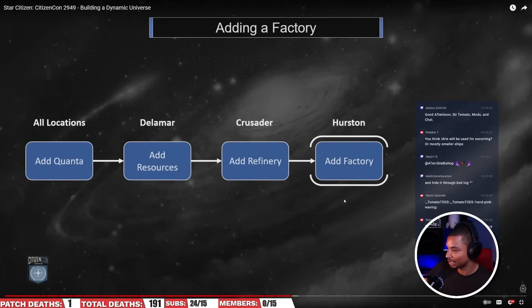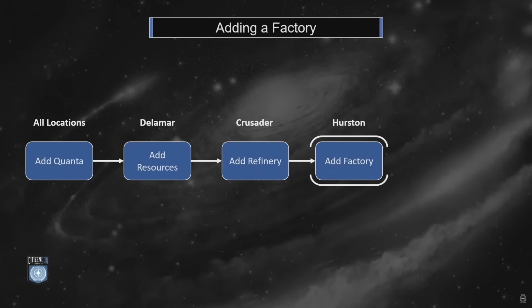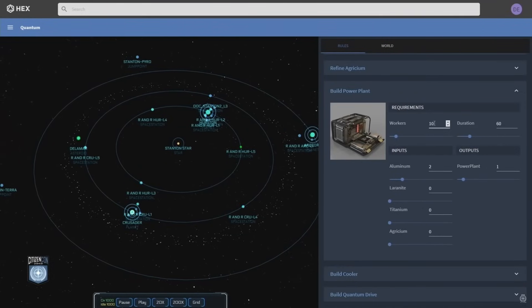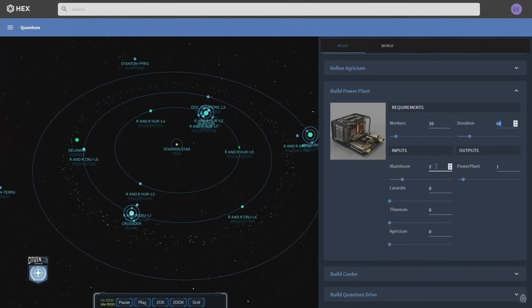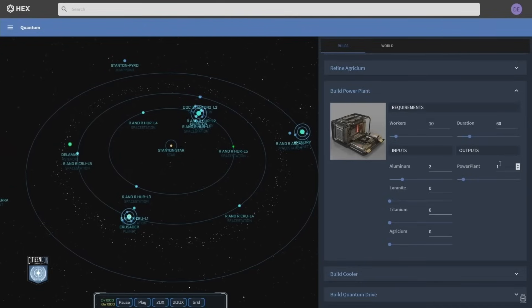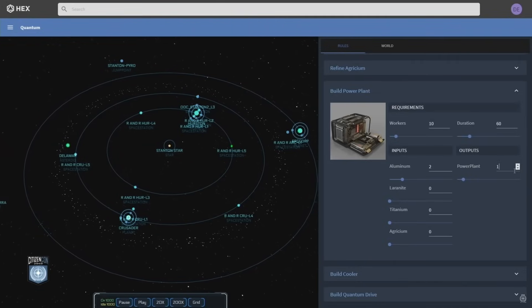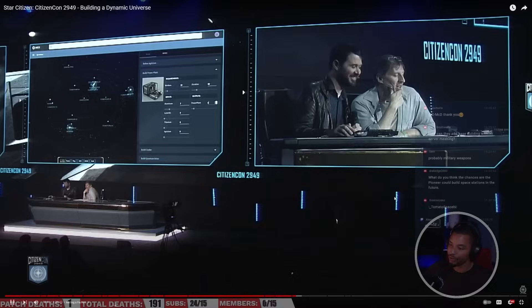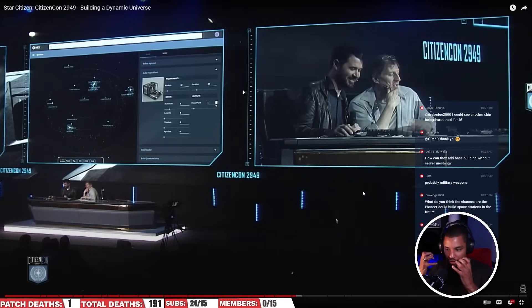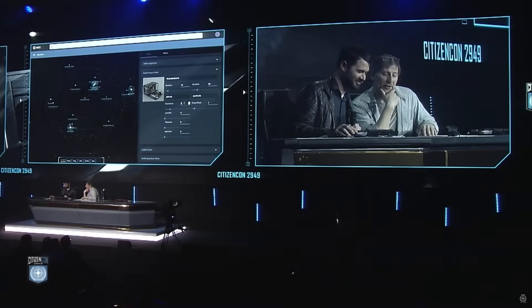Now they add a factory. The power plant formula: building a power plant requires 10 workers working for a duration of 60 ticks, and notably requires two units of refined aluminum ore to produce one power plant. All video games seem to make it so you just take a couple bars of metal and throw them into an oven and get a pretty nice supercomputer out.